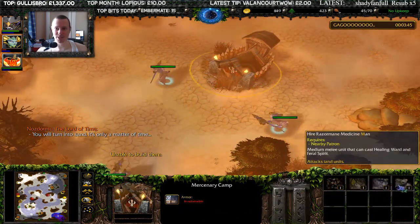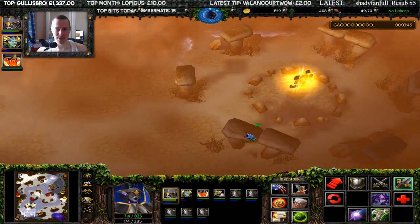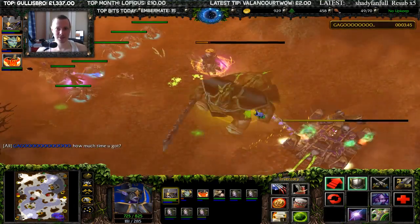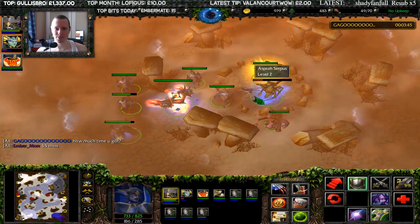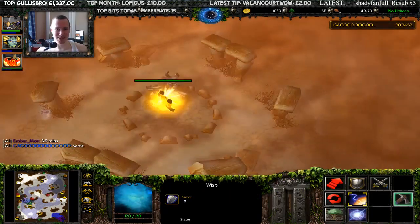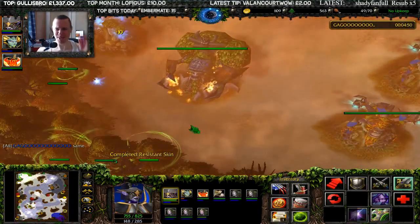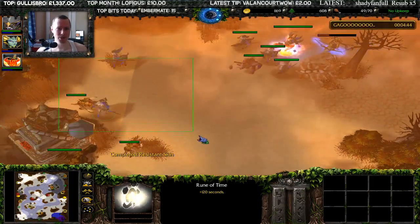We've got a Mercenary Camp — it's just Pig. That's pretty good, actually. Healing wards. Where is your Rune of Time? There it is. How much time have you got left? Down goes the big guy — I assume he gets a fair bit of experience for that. He's got 3.5 minutes, same as me. Except I'm going to get a lot more because there's probably another one over here. If I send the Warden to bounce back over there and pick that up, I'm going to have way more time. He must have done a better job of picking up the Rune of Time.